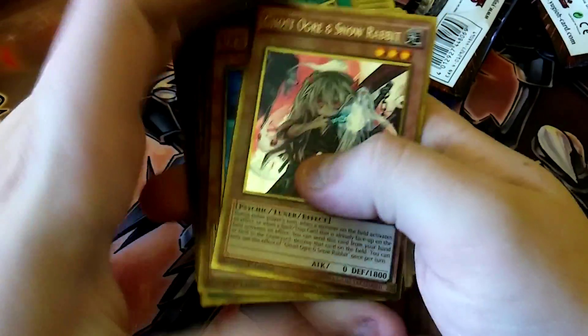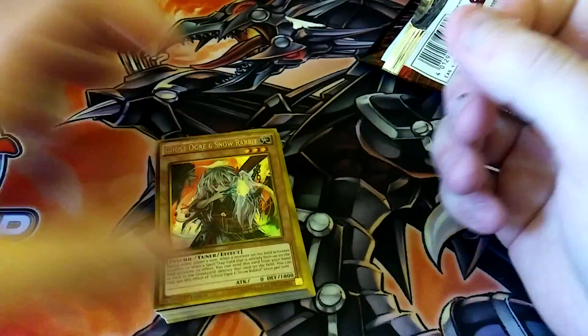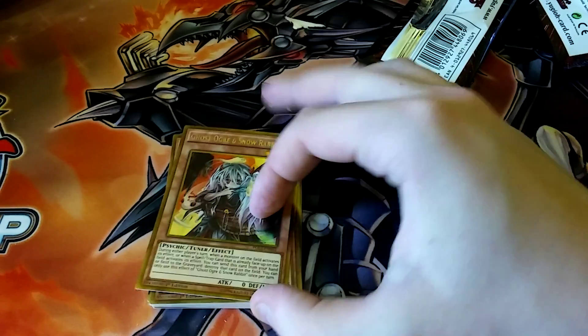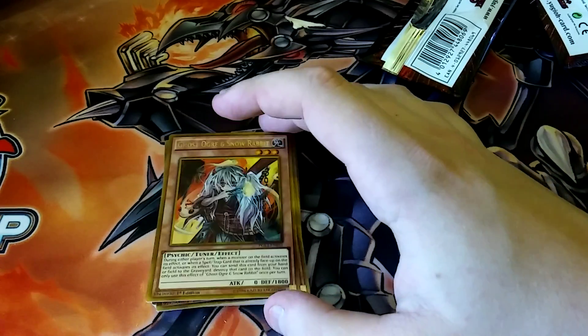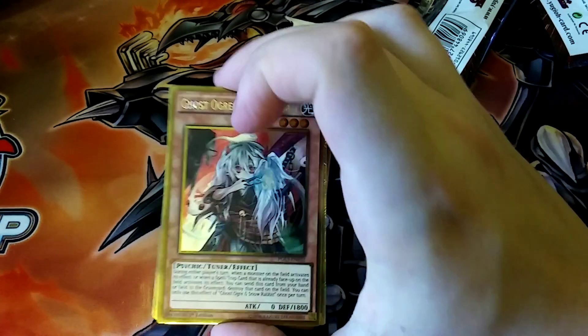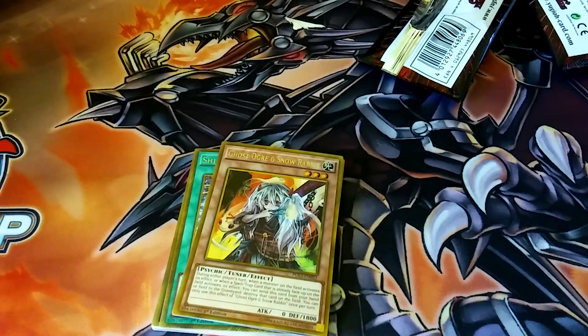Ghost Ogre — I'll take a Ghost Ogre. That's a $15 card right now. Anyways guys, this is Dark Armed Duelist, I hope you enjoyed this opening. I certainly did. Don't forget to check out the other videos — they'll probably all be in a playlist. Don't forget to check them out, and this is Dark Armed Duelist, and I'm out.